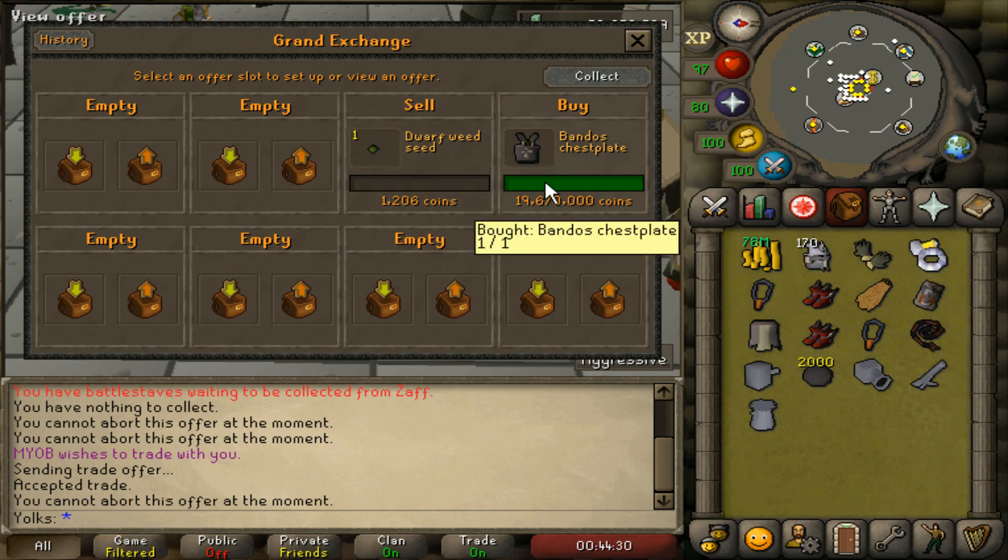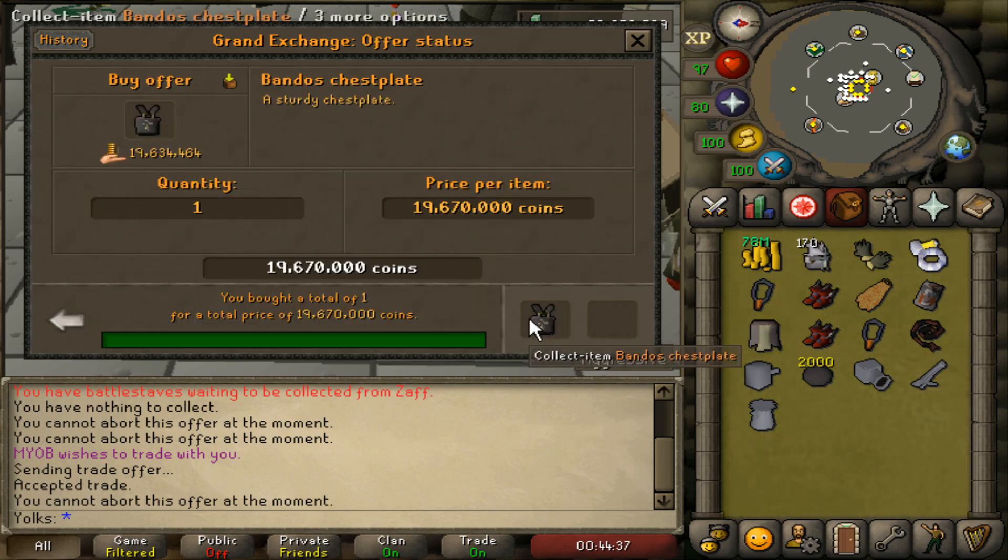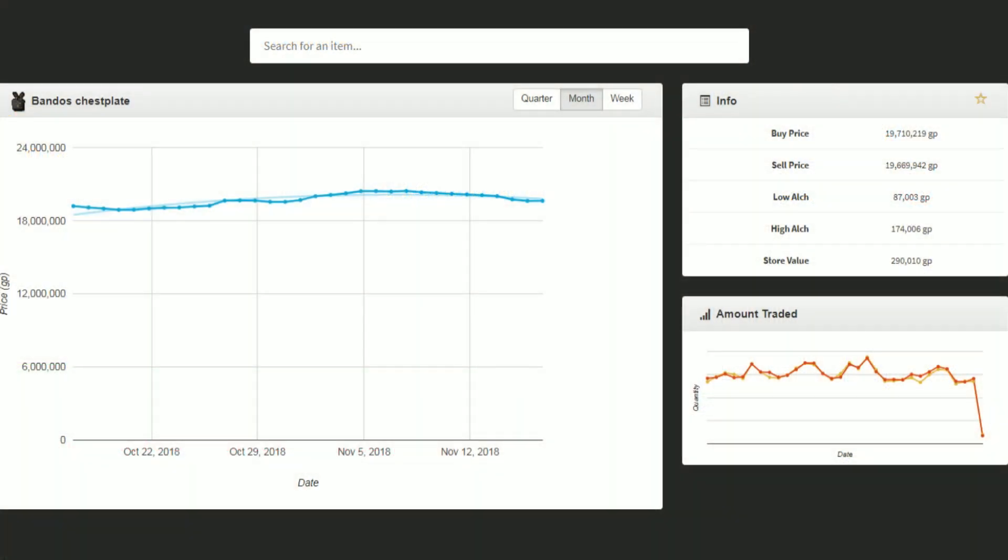It took exactly two minutes for it to buy out. I apologize for not showing the clock — I'm kind of making this video on the fly. But you'll see I bought my Bandos chestplate for $19,670,000. What you could actually do if you really wanted to is sell this piece of armor for the buy price, which is right now $19,710,000. If you want, you can just use the Bandos chestplate yourself for a Slayer task, then sell it for that price. At least you guaranteed you saved 50,000 coins from buying at the cheapest price possible.